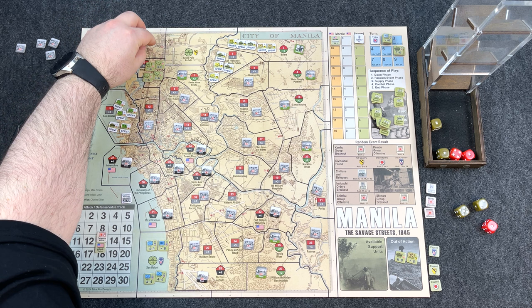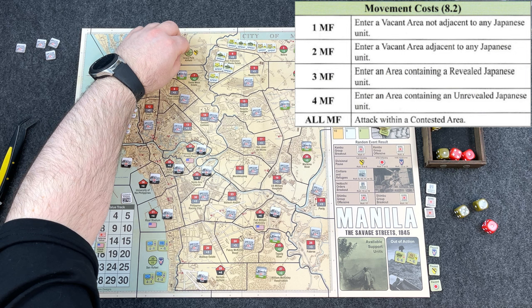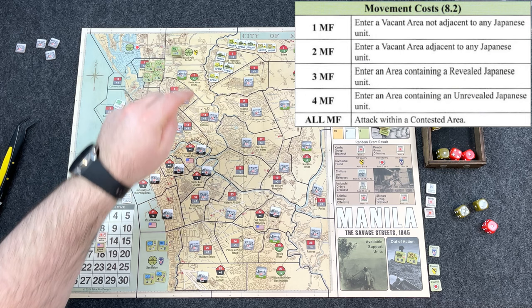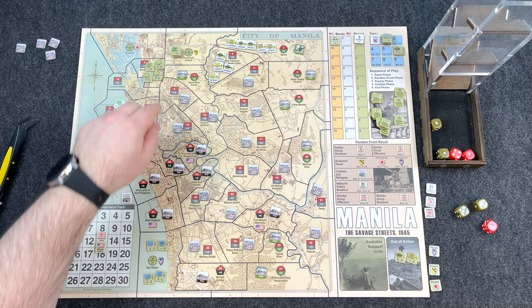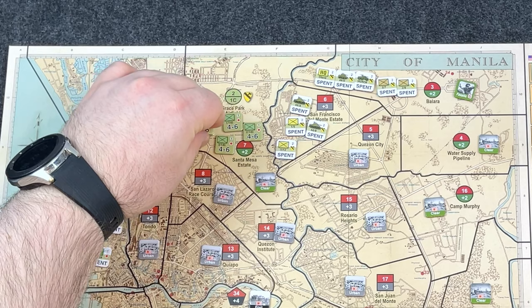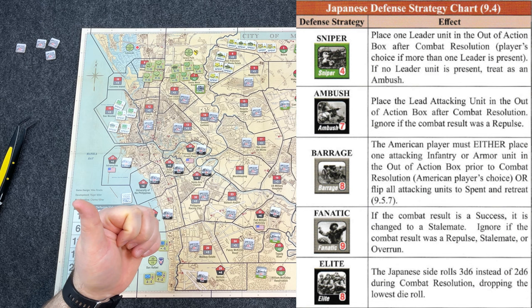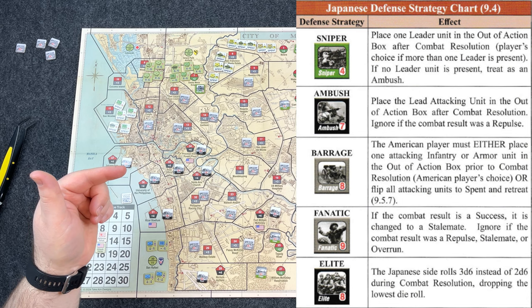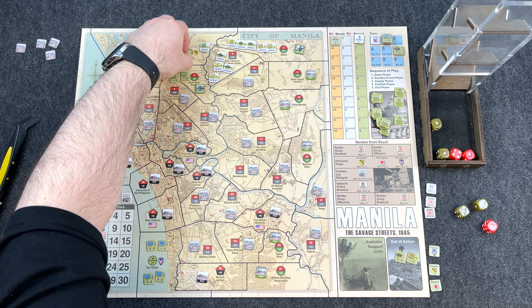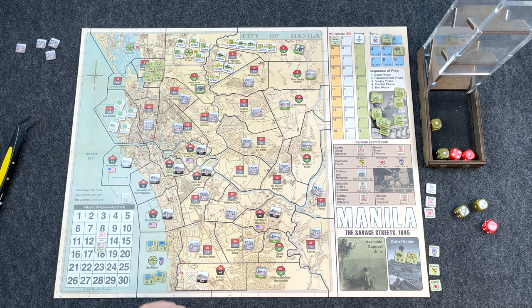Activate area 1's remaining fresh units. They move to area 2, which costs two movement points since it's adjacent to a Japanese unit. With four movement points left, I push further into Santa Mesa Estate. We reveal a Barrage: the American player must either place one attacking infantry or armor unit in the out-of-action box prior to combat, or flip all attacking units to spent and retreat. Not wanting to lose more units, I flip them to spent and retreat back to Grace Park Airfield.